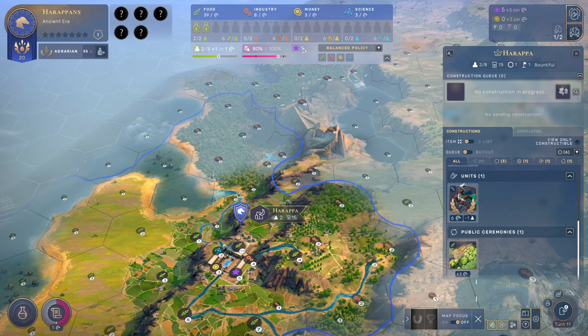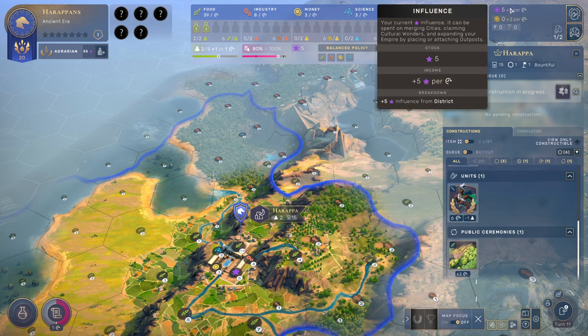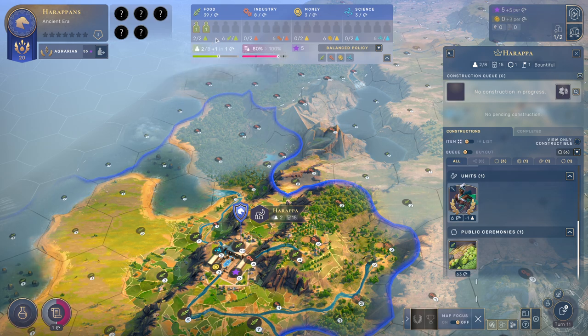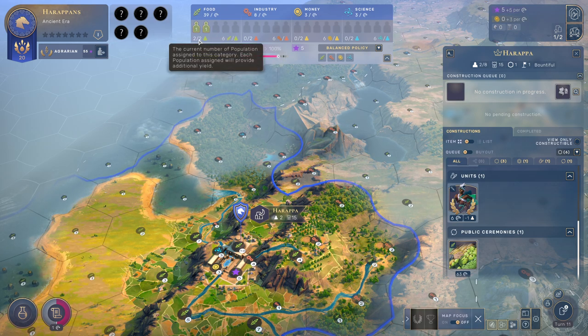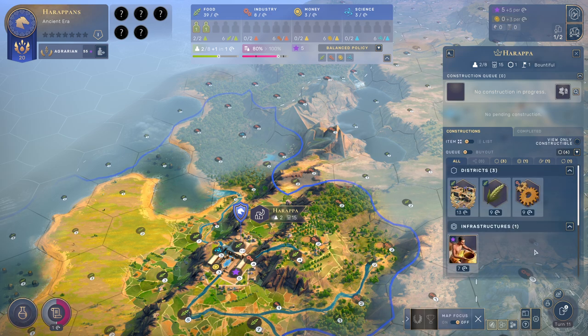Here you can see our influence. We are now gaining five influence a turn — that's nice. We are having two slots to work on food and we are using that right now. We can increase this by building buildings.